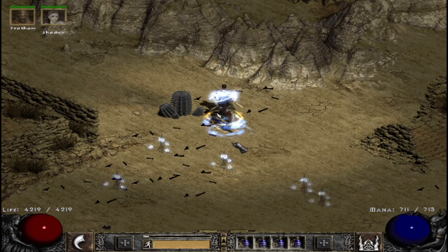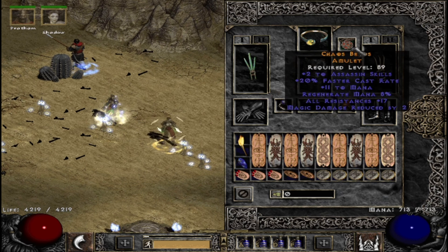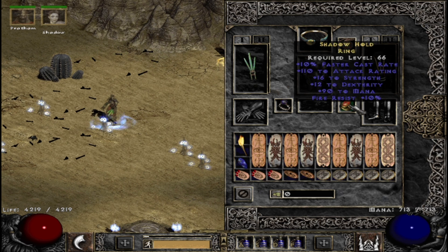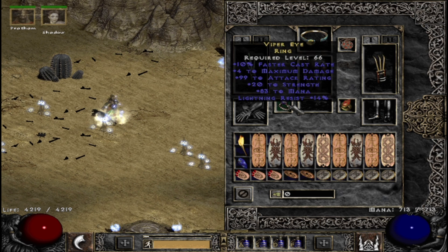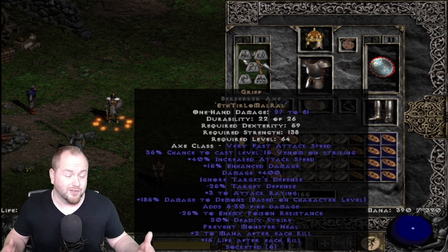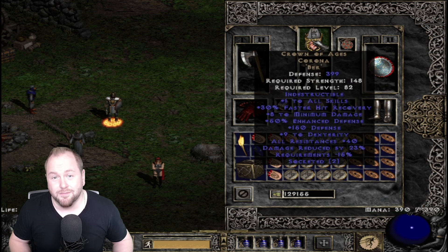There are some endgame builds in Diablo 2 that require insane items that aren't necessarily set or unique in nature. While these items are not required to complete most builds, they are absolutely make or break for others, or they're just extremely rewarding to find. While it's possible to find all of the items on this list, the odds are extremely low. Here are 5 valuable items that most Diablo 2 players will never find.